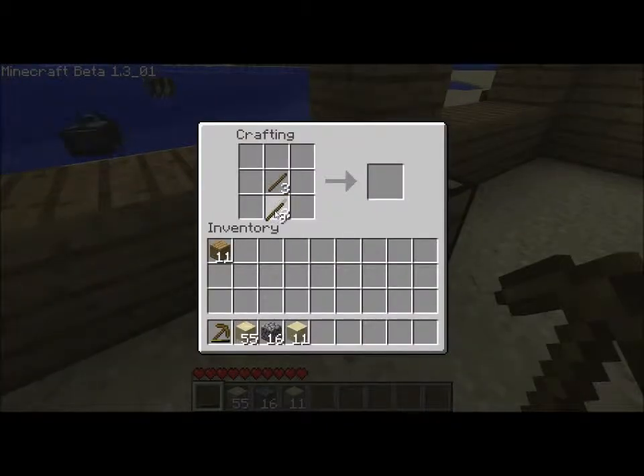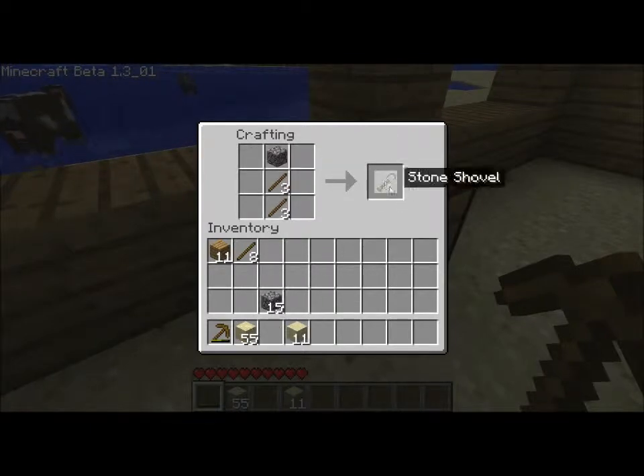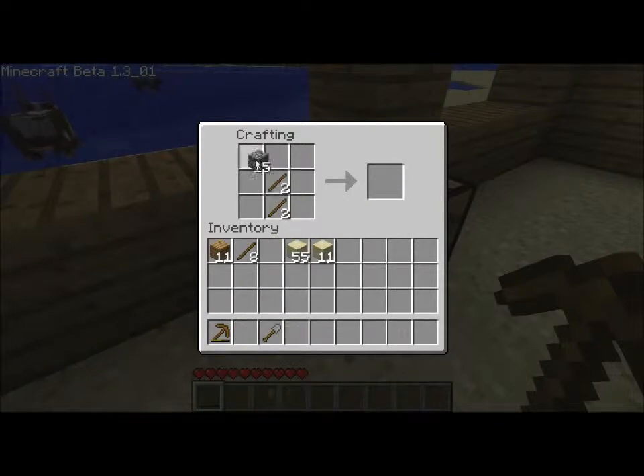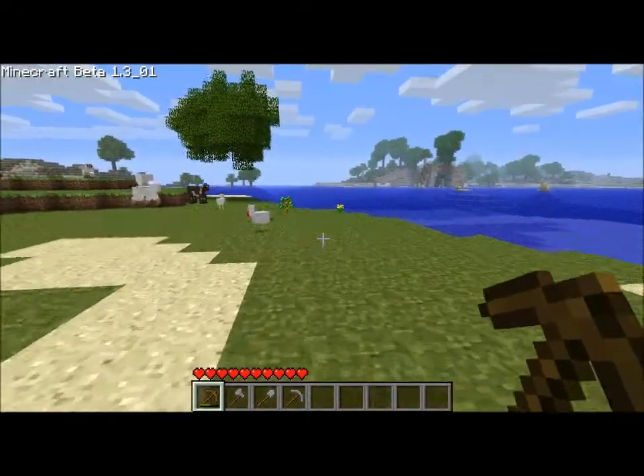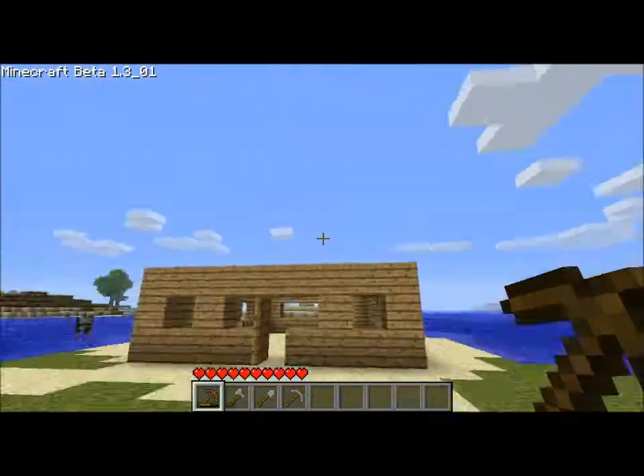One, two, three — the tools all start out basically the same. First I'm going to make a shovel — you can imagine that as just the blade, and see, it's a stone shovel. Next I'm going to make an axe — picture what an axe would look like. And this is probably the most useful item in the game: a stone pickaxe. There are a few other tools you can make which I'll touch on later.